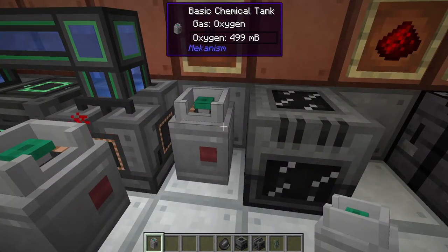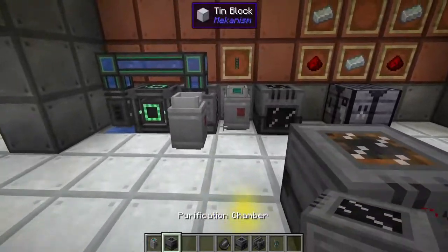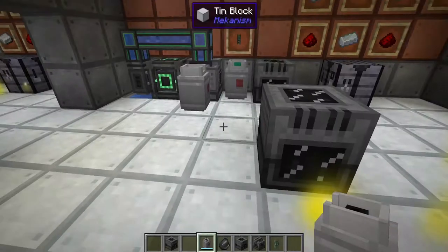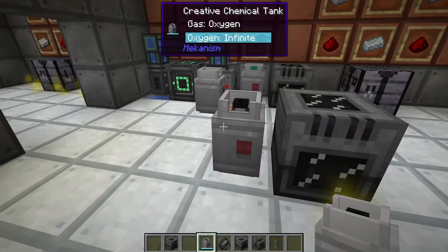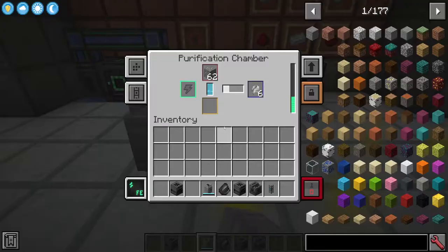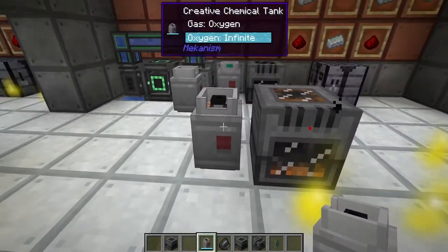Now we can store hydrogen and oxygen wherever we would like. If we right-click the chemical tank and configure its sides, most of the time the face is the output and everything else is input. In this case we're exporting directly to the left, so we set that side to output, and now oxygen is being pumped straight into the tank - it works even if it doesn't look like there's a connection.